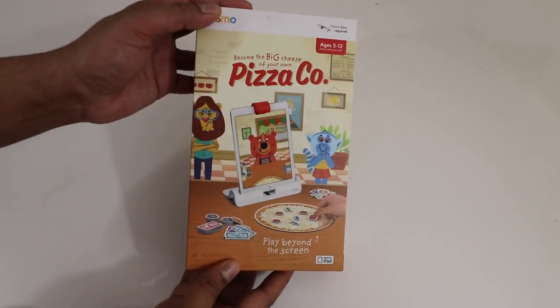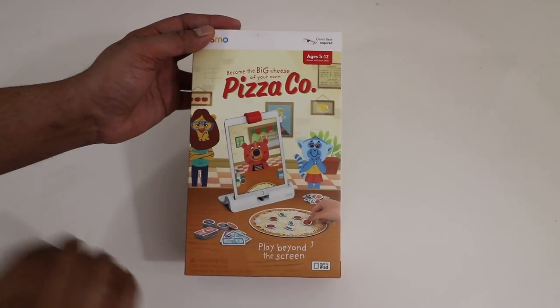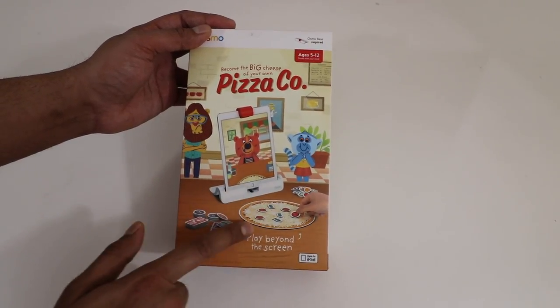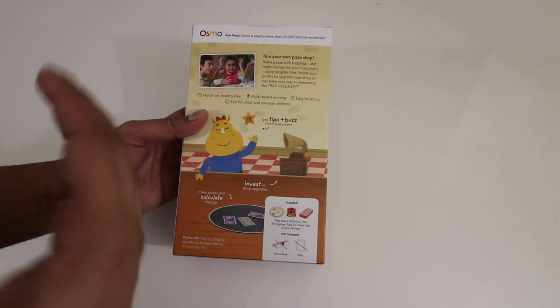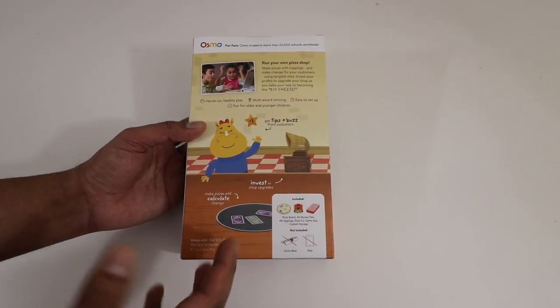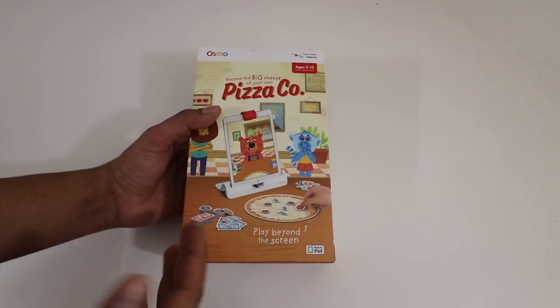Let's go ahead and unbox this thing and see what it's all about. So this here is our box. Right off the bat I'm going to say the cover itself is really nice, I love the design. The cover art kind of depicts exactly what goes on — you've got these cartoon characters and they order pizza, then you have to go ahead and make it and put the different ingredients on top as well as give change. On the back here it kind of talks about how you run it: you get tips as well as buzz and then reinvest that into the shop itself and upgrade it. So that's actually really cool and definitely very unique. This here works with the iPad itself so you do have to purchase the base as well as the iPad to play this game.